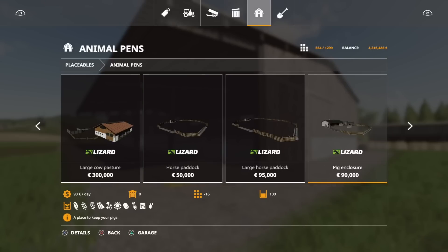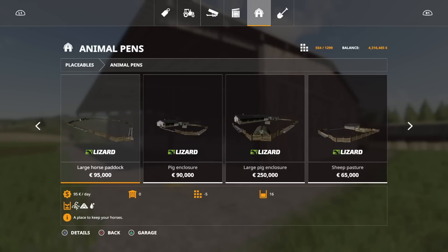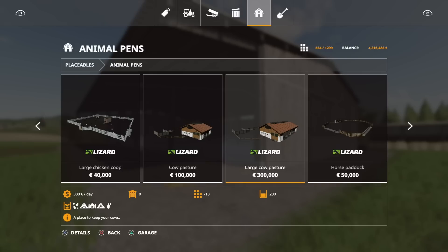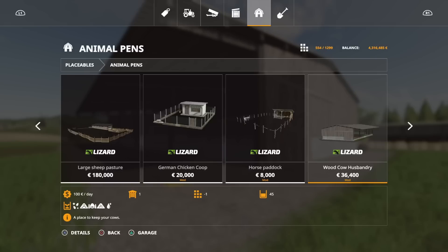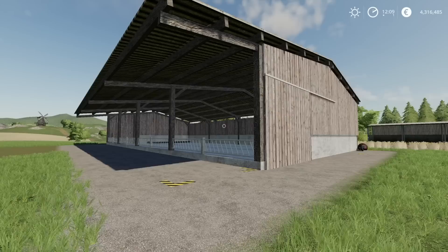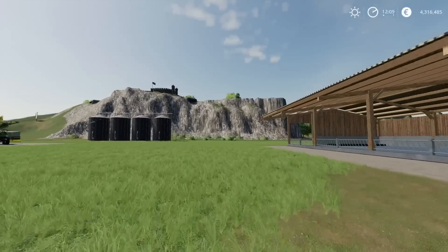The price isn't too bad either - 45 cows per shed isn't a huge amount, and they're 36,400 to buy which isn't bad at all. Compare that to the standard cow pasture which does 50 for 100,000, or the large one that does 200 for 300,000 - price wise these are pretty good. There's no actual pasture with it, the animals are inside, but there you go.